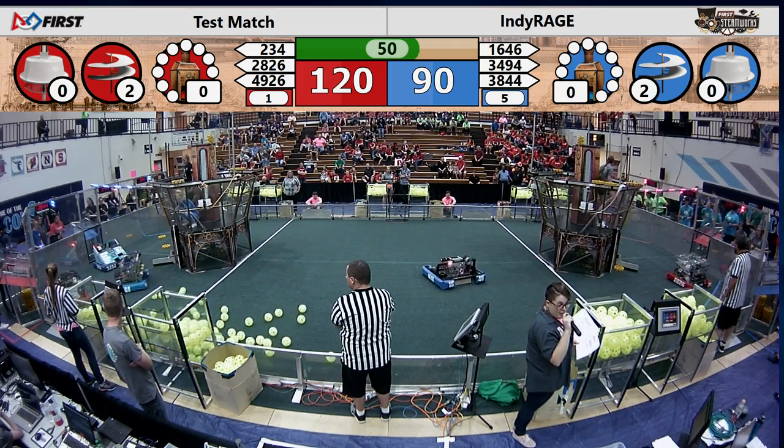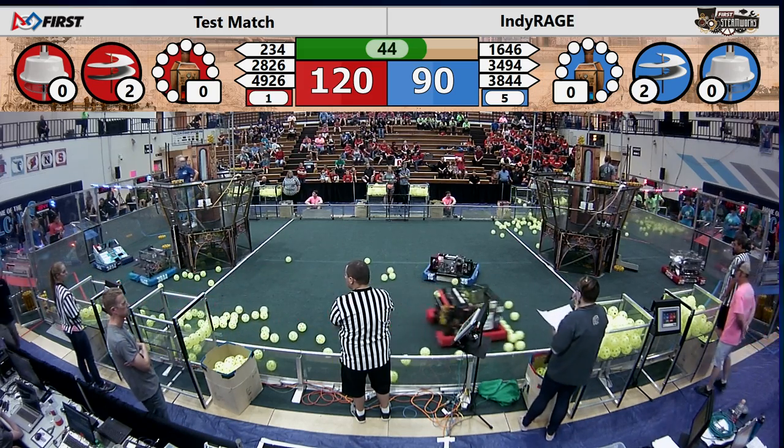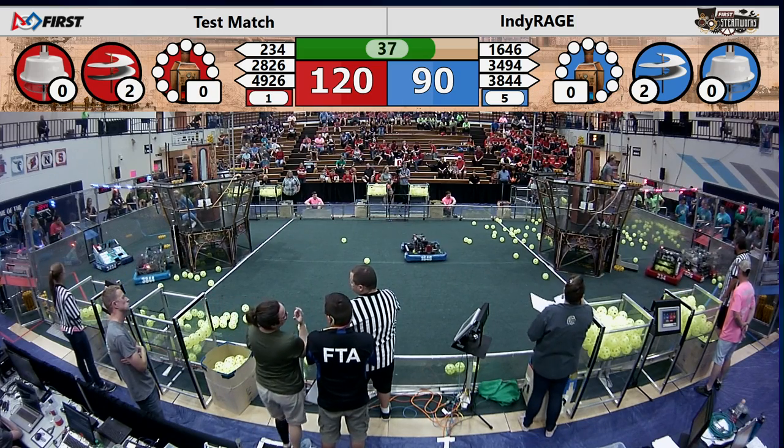Our score stands with a 30-point advantage for the Red Alliance: 120 to 90 with 45 seconds remaining in this first round-robin match. Fuel has been deployed onto the field on two sides. That fuel's going to get in the way of our robots as they're moving all around, getting these gears put on their airships.